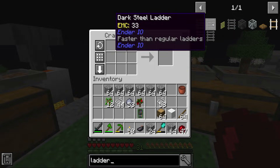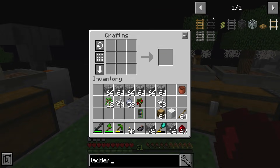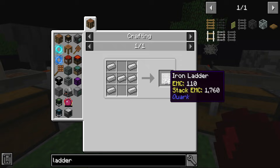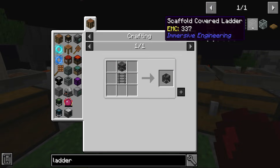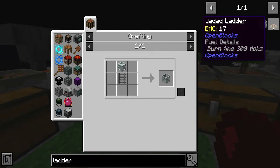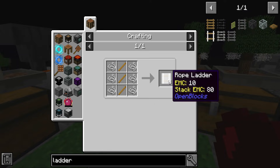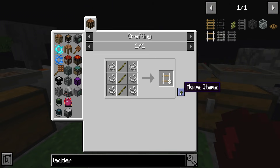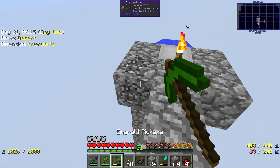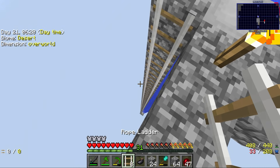I think the ones that can transport you quickly are like the dark steel ladder. I don't think the stone ladder or iron ladder transports you quicker - maybe the iron ladder actually. But I don't know if I want to spend all my resources on that. These rope ladders are also really cool. I kind of want to try this because I've never done it before. The way the rope ladder is supposed to work is that they drop down - oh nice, very nice.